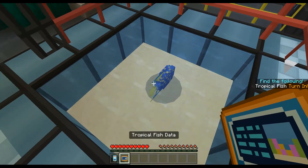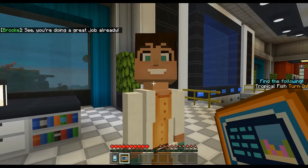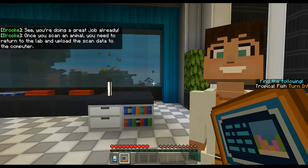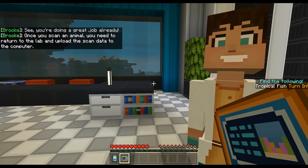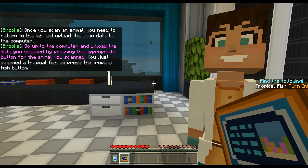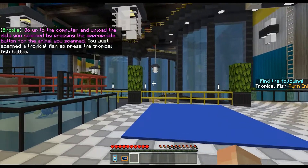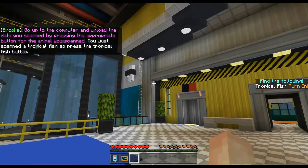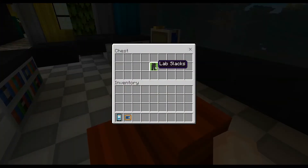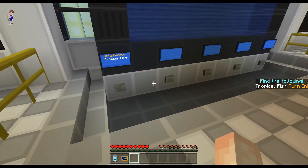Got it! You're doing a great job already. There's the ocean out there — once you scan an animal you need to return to the lab and upload the scan data to the computer. Go up to the computer and upload using the button for the animal you scanned. You just scanned a tropical fish so press the tropical fish button. Oh, here's the computer!